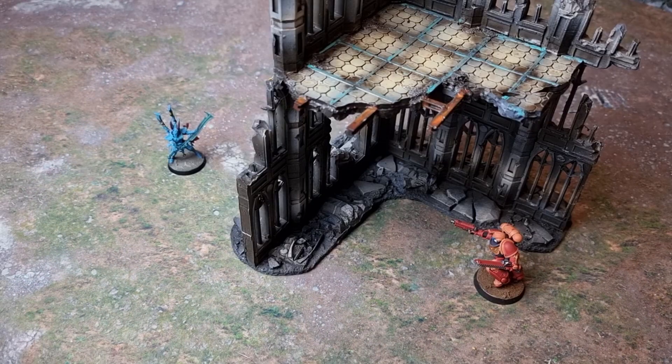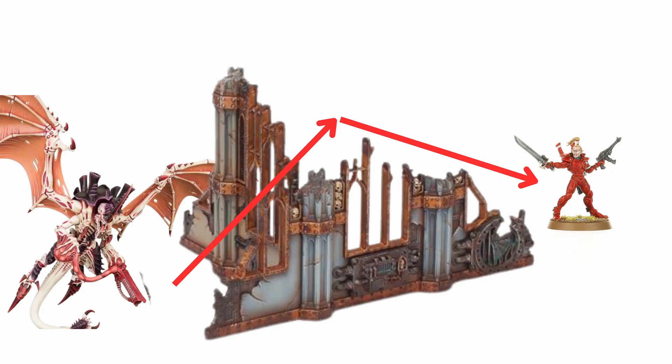Infantry and bikes can move through the walls of ruins. Fly units have to move around physical walls, so you're measuring up and over. Things are simpler overall, though there are some ambiguities with the wording that I expect to be fixed with a writer's commentary or perhaps a day one errata. I'll see you again soon — bye!